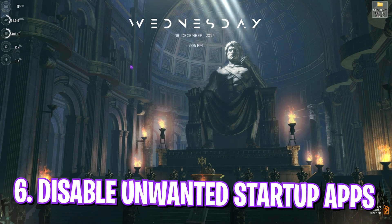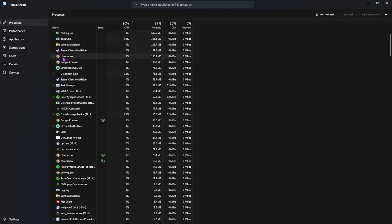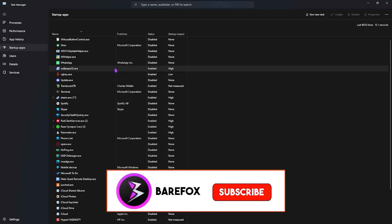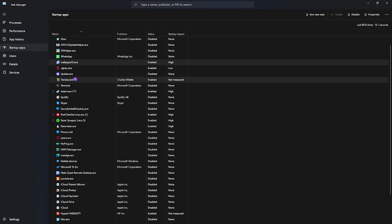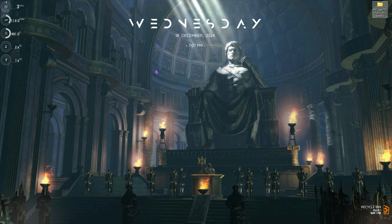The next step is disabling unwanted startup applications. Press Ctrl+Shift+Escape to open Task Manager, go to Startup Apps, and you'll see all applications that launch on boot. Right-click and disable as many as you can — only keep apps you actually use right after boot. Disable things like Discord, Spotify, Skype, or any other unwanted apps. This reduces boot time and the number of processes running from startup.